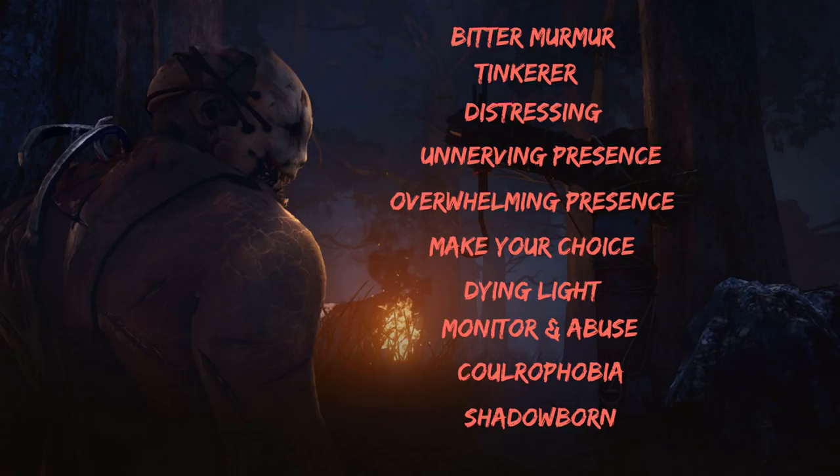Now let's look at perks that are not optimal for the trapper. Bitter Murmur and Tinkerer recently got buffs, but both require mobility. Bitter Murmur shows survivor auras within 60 meters of a completed gen, and Tinkerer notifies you when a gen is about to complete. The problem is the trapper doesn't have the mobility of the hillbilly, nurse, or a cloaked wraith to reach those gens in time.